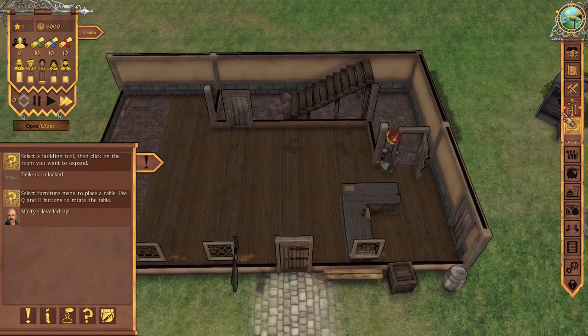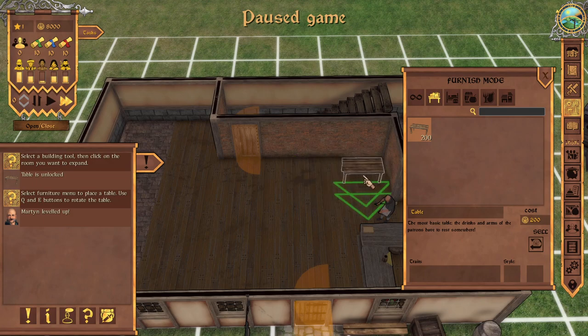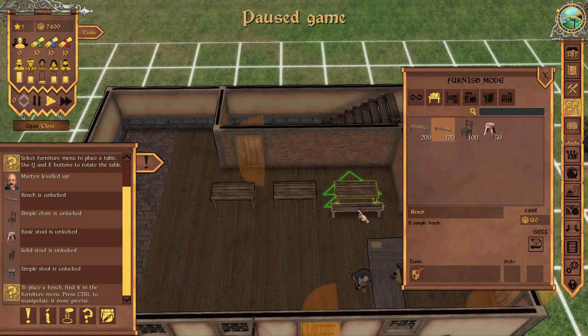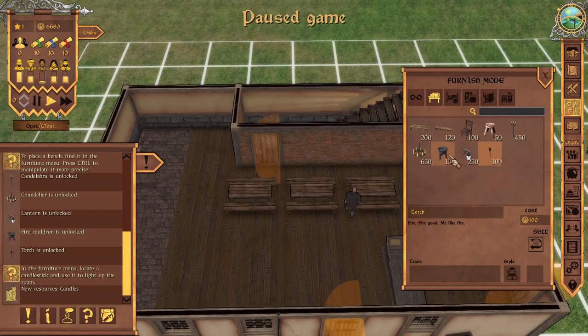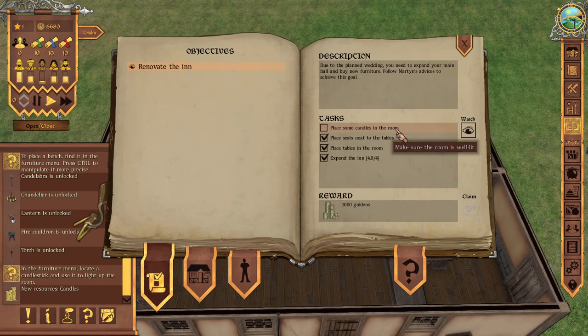Here are your objectives — we just need to place a few rooms, meaning tables. Let's put one there, one there, one there. That should be enough. Now the game tells you to put benches, but the benches have to be placed right near the tables — not offset, exactly aligned with the tables. Three tables are enough. Now it says you need light, because without light...